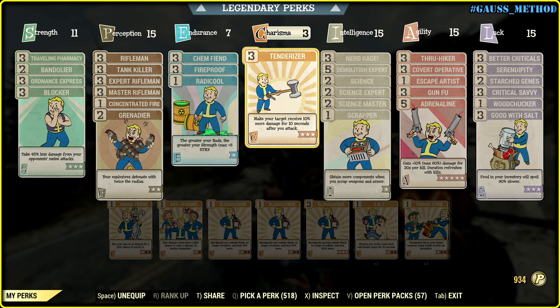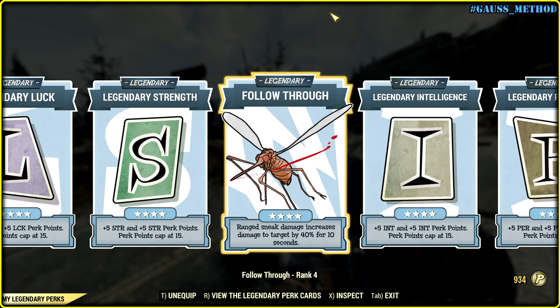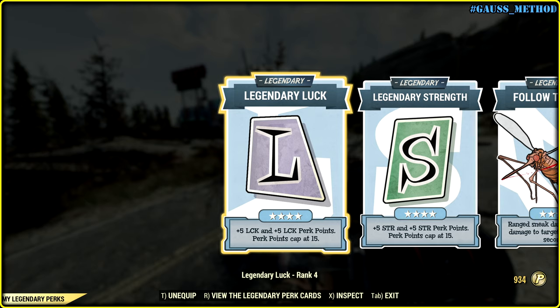Here's the perk layout I'm using in this video: a combo of Rifleman, Science, Nerd Rage, Tenderizer, and perks for a vats-crit build, plus Adrenaline and Tank Killer. Demolition Expert and Grenadier are must-haves obviously. My legendary perks include Specials Plus and Follow Through.